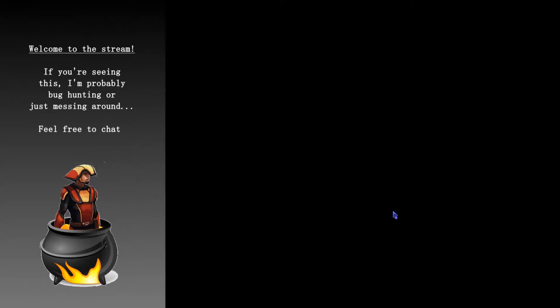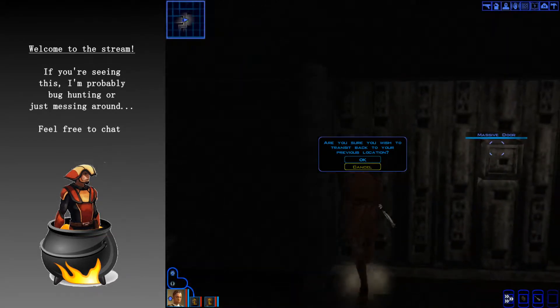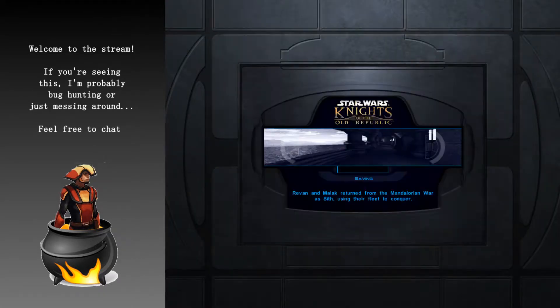We're going to door clip into this second area. The issue is getting your party members close enough to go through the trigger, and that's the sketchy part. So here we're going to change it back. I think this should be good enough. I hope.